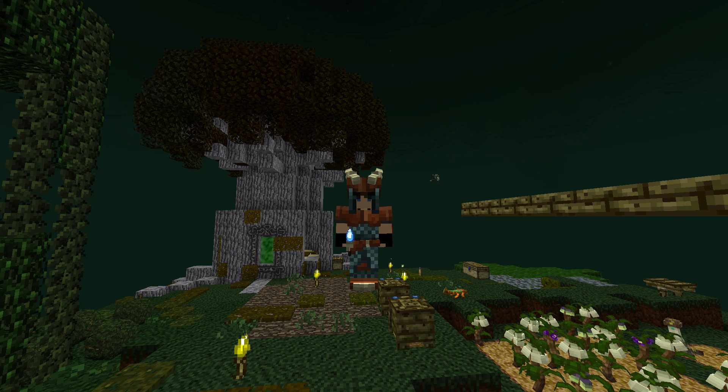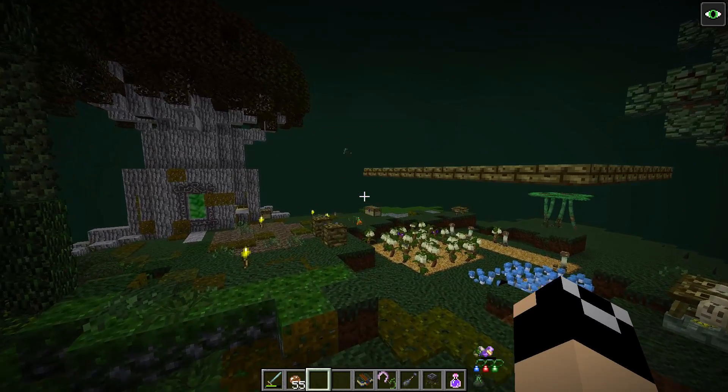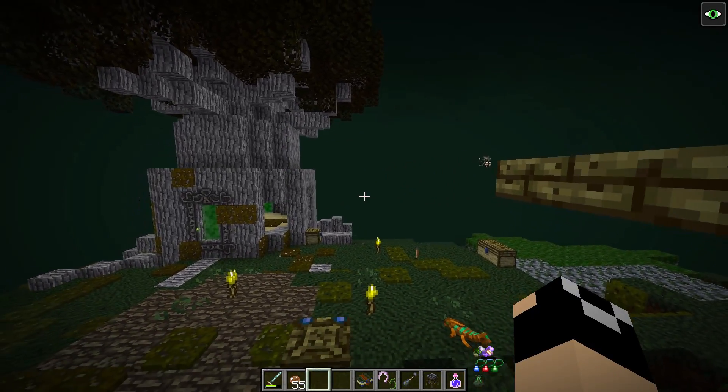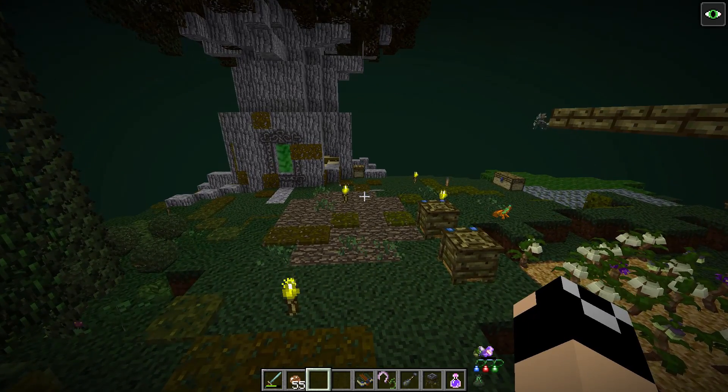Welcome back to Asgard and welcome back to our Betweenlands Tutorial Spotlight Series. Today we're going to be talking about one of my favorite aspects of Betweenlands: Infusions, which is basically Betweenlands' version of Alchemy. It is by far the most powerful brewing system in modded Minecraft. You can make extremely powerful potions with a good variety, and once you get the hang of it, it's really not that hard, though it does take a bit more setup than just making a brewing stand.